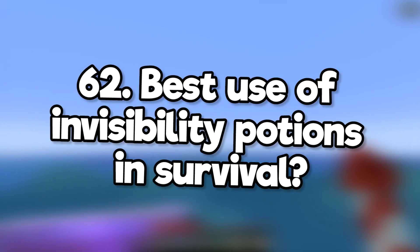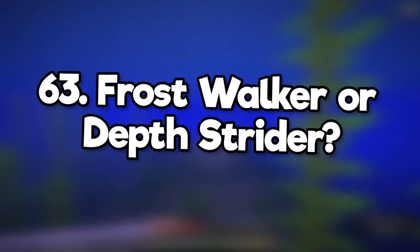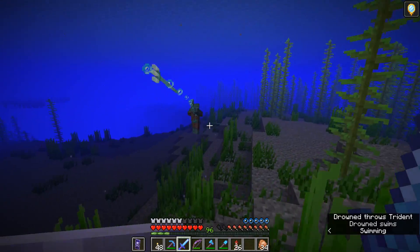Best use of invisibility potions in survival? They're really useful if you want to sneak around ocean monuments without the guardians seeing you. Frost Walker or Depth Strider? Depth Strider, no contest.